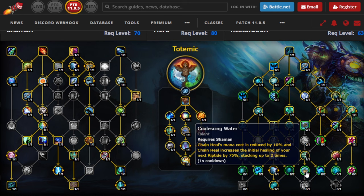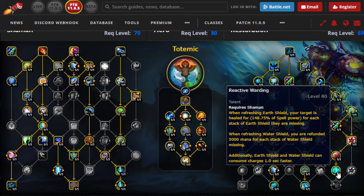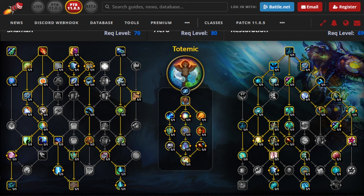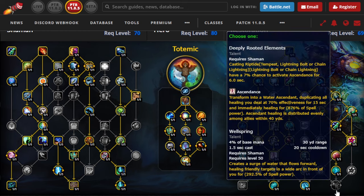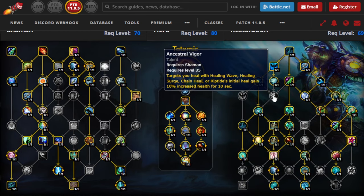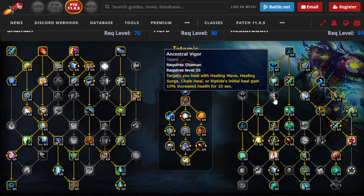We have to get Tidebringer, as we talked about, and then we're going to get the new Coalescing Water. Of course, we have to get High Tide, which is a must-have if you're running a Chain Heal build. The other point can go into Reactive Warding. We lost Ancestral Awakening, which is bad, but hopefully we're going to get much more value out of this. We also no longer have that flexible point in Deeply Rooted Elements to put into Ancestral Vigor. So if you want to run this, eventually you might have to drop something like Torrent — but your Riptides are going to have a fallback mechanism to hit harder using the new Coalescing Water talent. That's probably the option to drop when you need to get Ancestral Vigor for high keys, because if you're not running very high keys, you're not getting much value from Ancestral Vigor anyway.